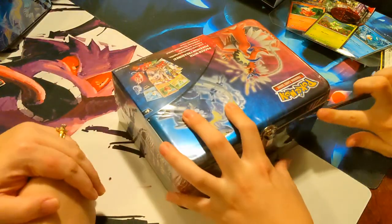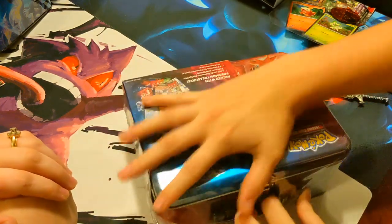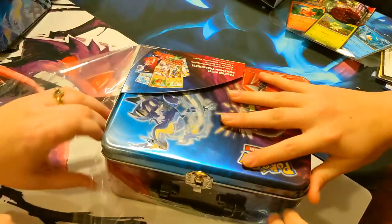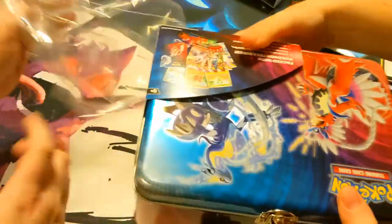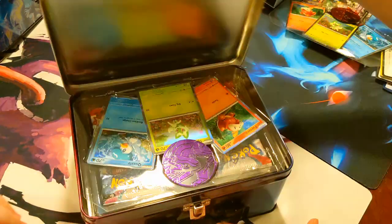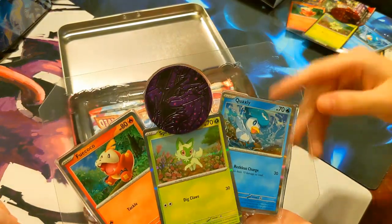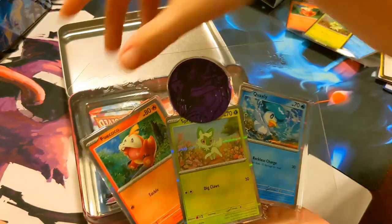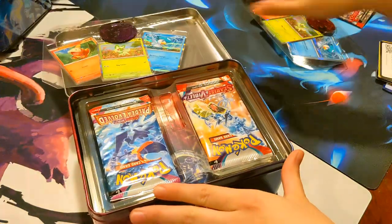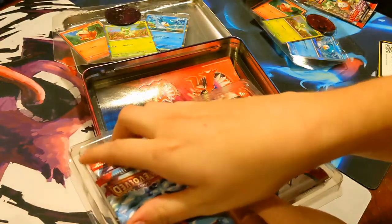You want to do the honors this time? Let's see if I can get it open - there we go! Clearly these were made for children to get into, that is why we adults have issues. Look at that pretty purple coin - beautiful Miraidon, nice violet shiny glow. Of course we've got the basics: Sprigatito, Fuecoco, and Quaxly again. Same format - this time I will take on the Paldea Evolved.